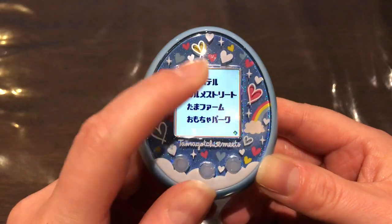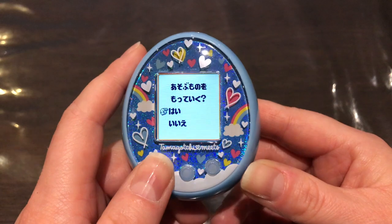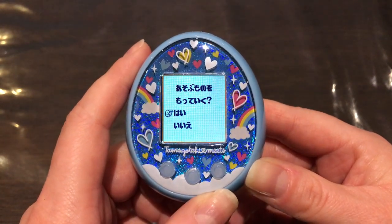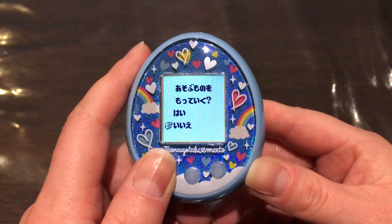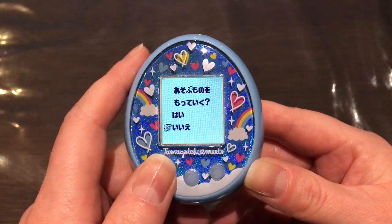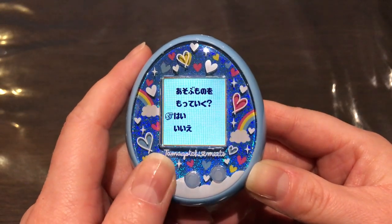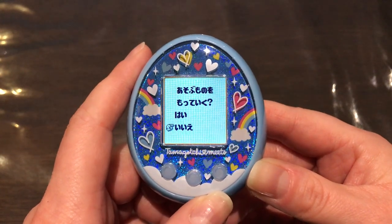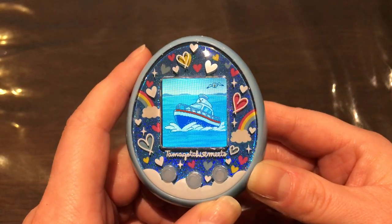At the Tama Hotel, you can choose to bring a toy with you. The Tamas you meet at all the different locations have certain favorite items or toys, and when you bring their favorite toy it bumps up your friendship level even more than usual. That comes in handy when you want to propose, because you need a certain friendship level in order to marry.